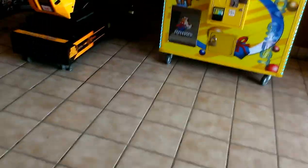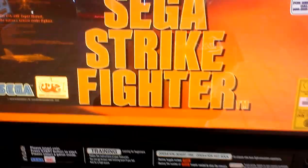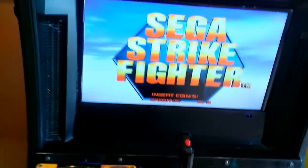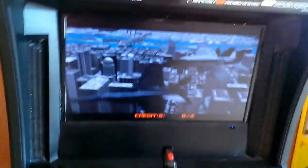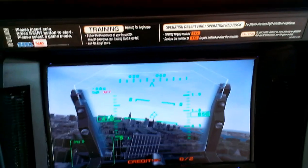Let's come over here. This machine here is a new game that used to be a racing game — this here took its place. This is called the Sega Strike Fighter. All it is is simulating how to fly an airplane, is all that is. For the training, you follow directions that the game gives you. It tells you how to destroy the target, and the number of targets that you need to destroy to move on in the mission.